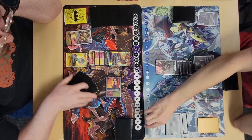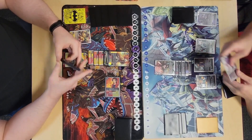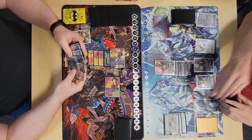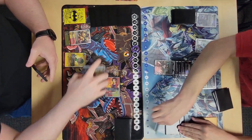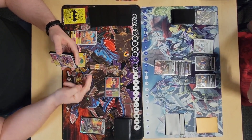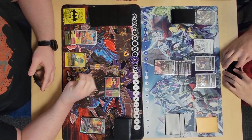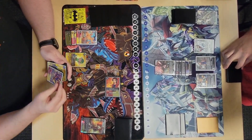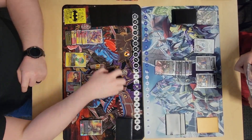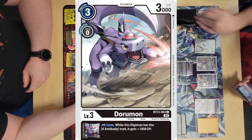I trash one and check one — check the cool boy, he gets his search. I swing with Burst Mode and check the Ouryuken, which is surprising — didn't expect to die but it's going to happen. I evo to Geo for two. If I had actually read his Dorugreymon to confirm that effect wasn't triggered, I just would have been able to beat his Alphamon without doing anything different on my board.